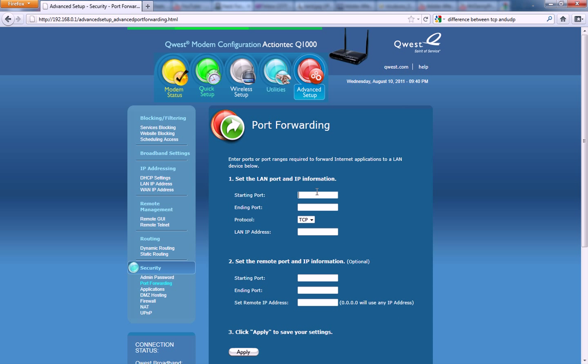Assuming you're doing a game server or similar and you know the port to open, you have to type in a starting port and ending port. Say the port was 14902 or 14903 — put that in both boxes. The protocol would be TCP, and then there's the LAN IP address.